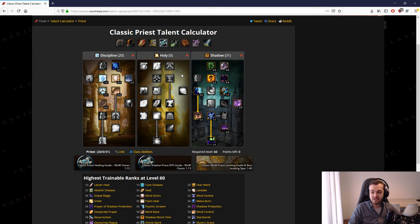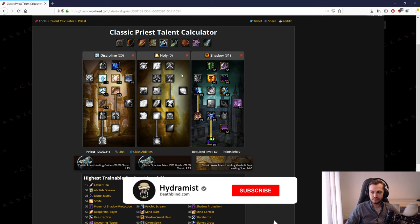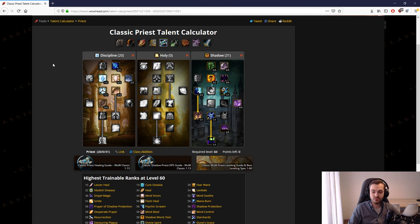I recommend respeccing back to healing at 56, and then from 56 to 60 you can just dungeon grind and farm your pre-raid BiS. I'll do another video on pre-raid BiS — what dungeons are good to farm, what items to aim for. If you have any questions about the talents, leave them in the comments. I've posted a lot of the thought process and reasoning on the Death & Blind forum — there's a priest post there and I'll link it. Hope you enjoyed it, hope it was useful.